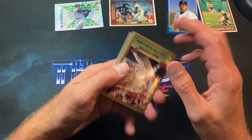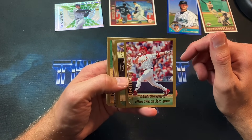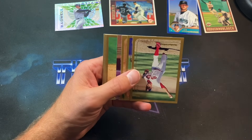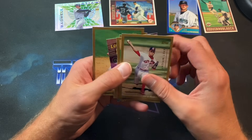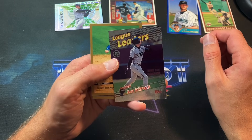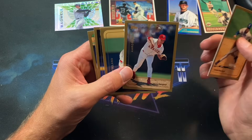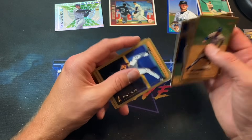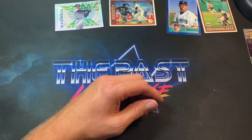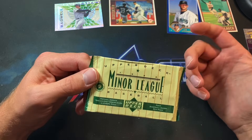The 1999 Topps Traded set has some pretty nice names — CC Sabathia, Adam Dunn, and others. Another Big Mac card — most home runs in a three-year span. Definitely seeing a lot of shiny cards and I have no problem with that. Bobby Jones, Kelly Alvarez, a Griffey League Leaders card — definitely a nice one. Canseco, Around the Bases, Aaron Sele, one of my personal PC guys in the early-to-mid 90s. Nothing else too notable in that pack.